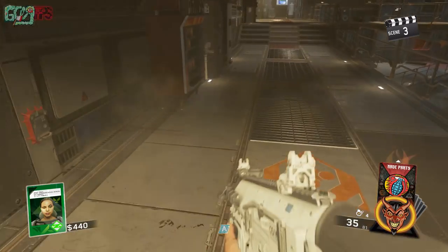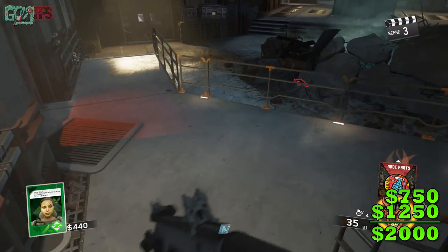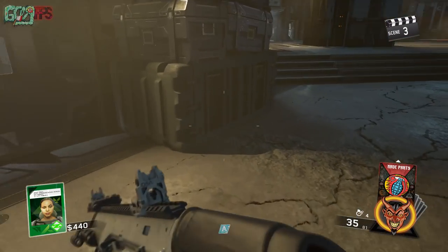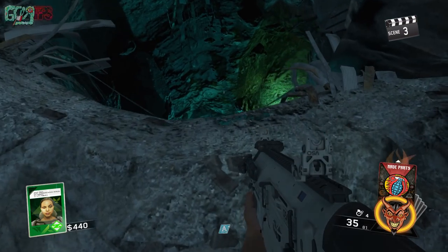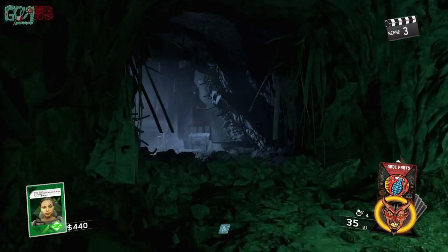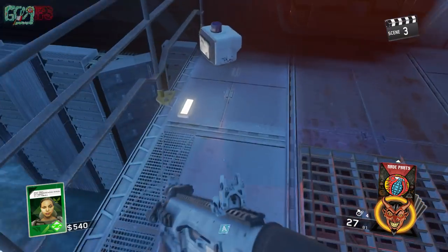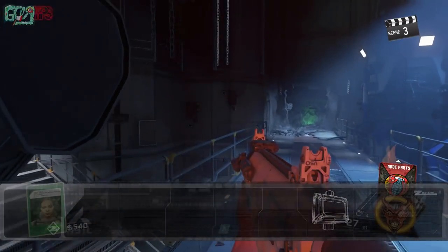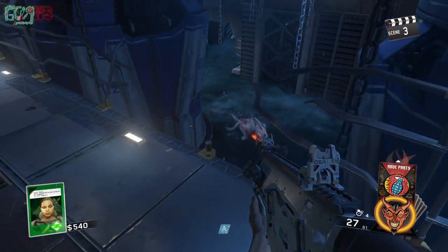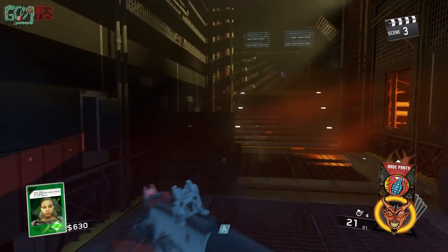Once I get 1250 points, I open that door and then go down the stairs. The hole that was in the trailer is what we need to jump onto, but we need to land on the ledge — you literally cannot jump or fall all the way down or you will die. Neil's head is on this catwalk over here in the corner; every single game it's always going to be in the same exact spot. Then you can drop down right here.